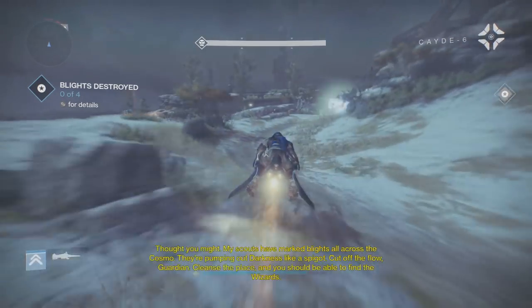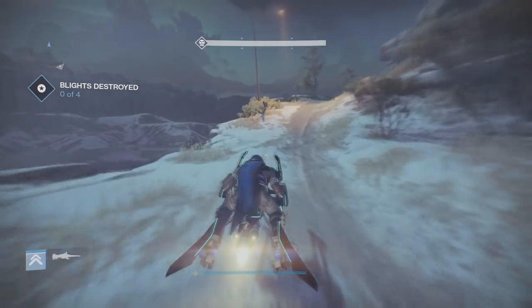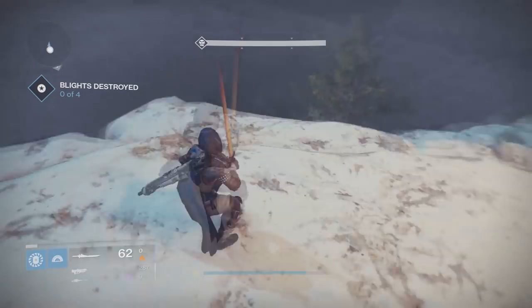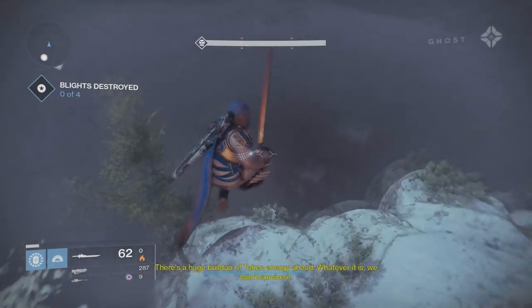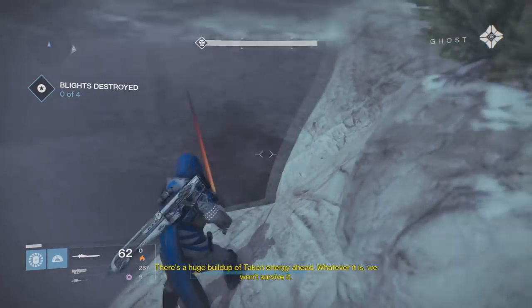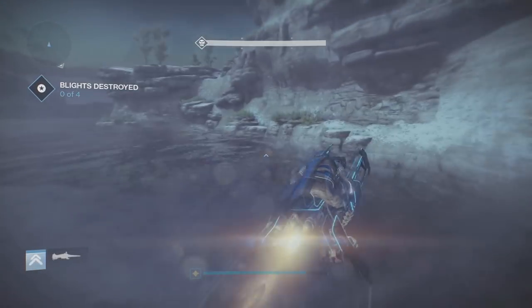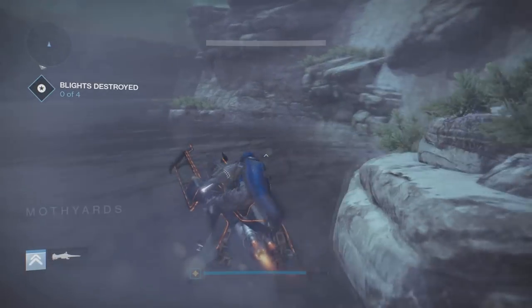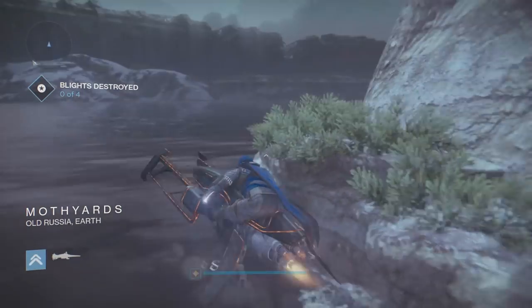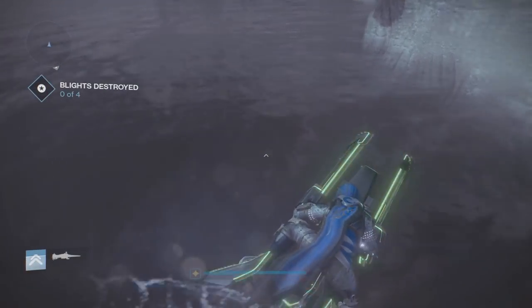Blighted Coven. So, once we load in, we head left, and right at this turn we can hop off the Sparrow and jump down. It's pretty crazy — our Sparrow is kind of like a jet ski or something; we're just floating above the water.